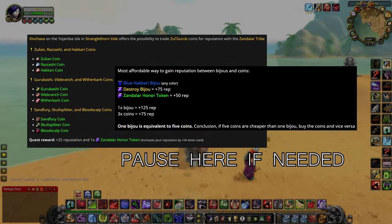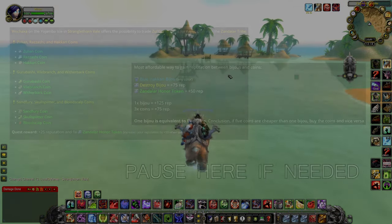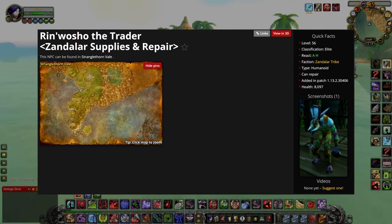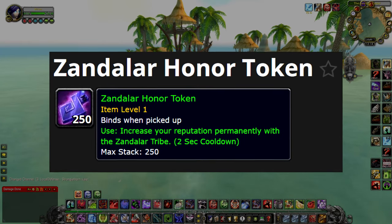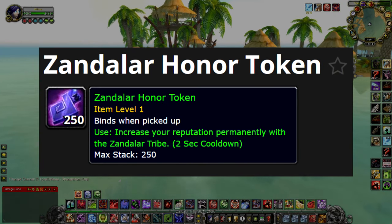Here's a quick turn-in guide for reputation. Once you're revered, head over to Rinwasho the Traitor in Yojamba Isle in Stranglethorn Vale, and you can pick up your potions using Zandalar honor tokens, which come from biju or coin turn-ins for rep.